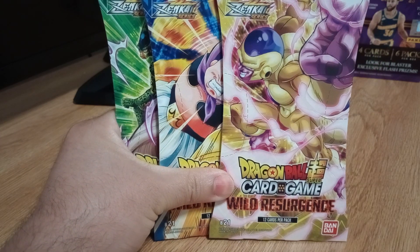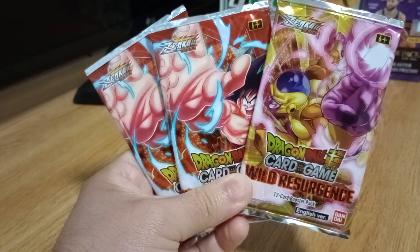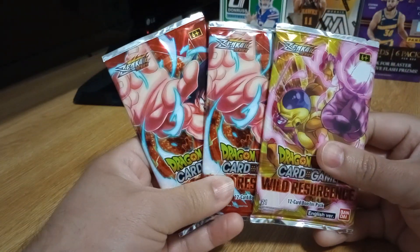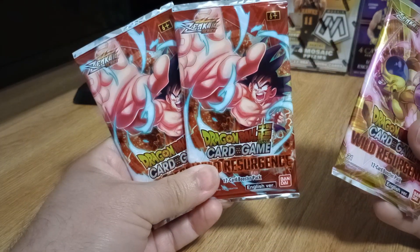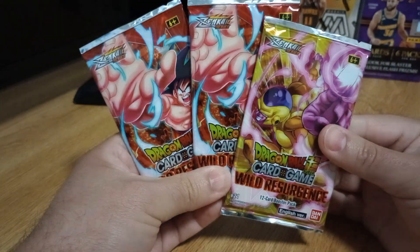I need to get them out of this cardboard and we'll get to opening these packs. There we go, we're out of the cardboard. Funny enough, those were all bad guys on the front of the cardboard, but on the packs we got two Gokus and one Frieza.